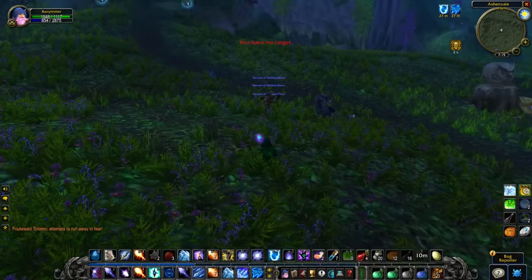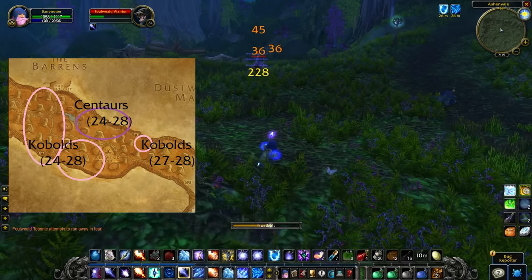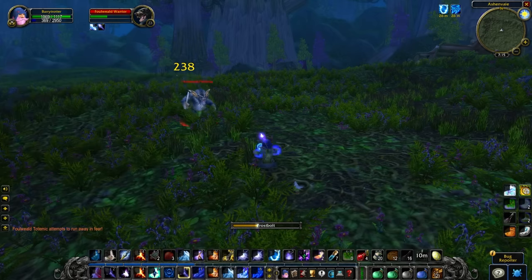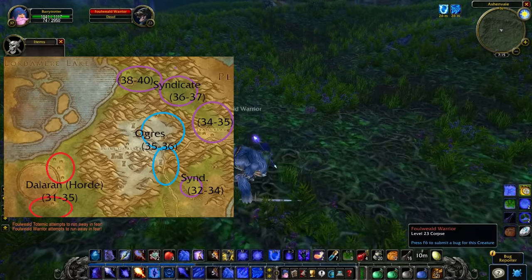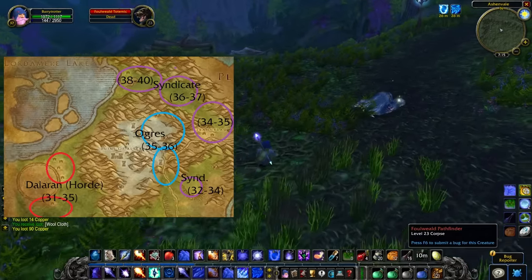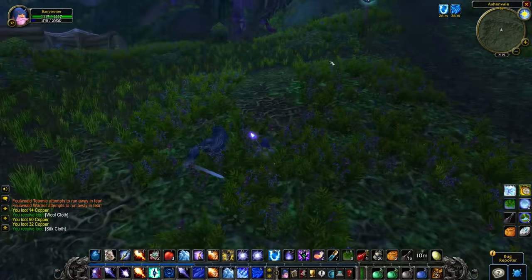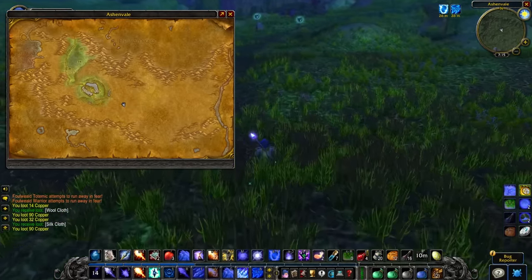In addition to Ashenvale, you can check out Centaurs in Thousand Needles — especially for Horde, this is a bit of a higher-level area — where you can kill humanoids like Centaurs and Kobolds to collect Silk Cloth. Alterac Mountains is also a somewhat higher-level and quite dangerous zone, but it has a decent number of mobs that drop Silk Cloth at a pretty good rate. This will likely require a group or a well-geared character from raids, especially with higher hit or spell hit chance.